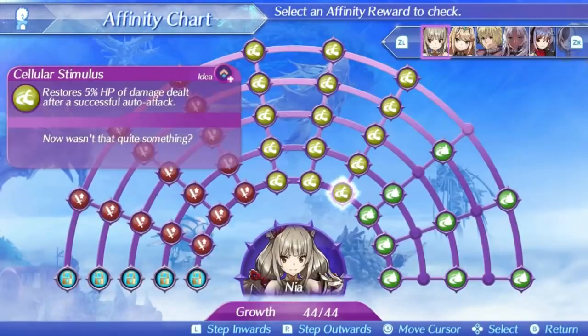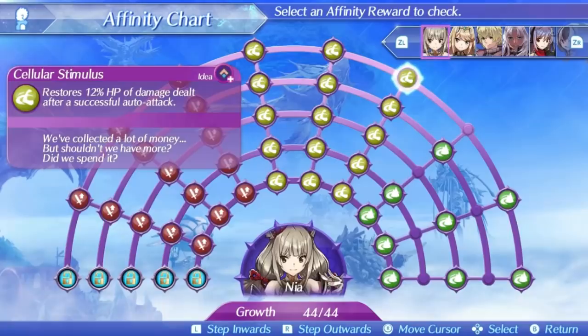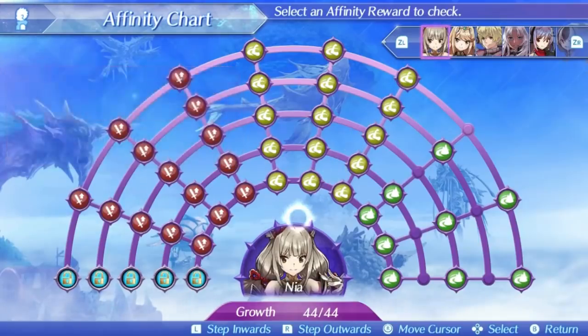Her first ability, Cellular Stimulus, will restore health equal to 5% of damage dealt from auto attacks at level 1, rising to 12% at level 5. With how good damage gets, this makes it very easy to keep Rex's health topped off when you get Nia maxed on trust, and the percentage is still pretty high even before that, making it a pretty solid source of self-healing. In a vacuum this is a good skill, but I don't know if I would say it is a good skill on Nia, and to discuss why we need the context of knowing her other skills.